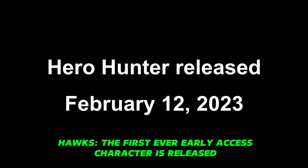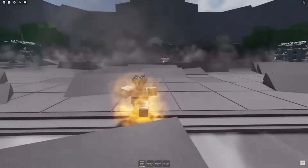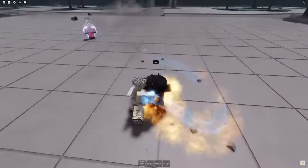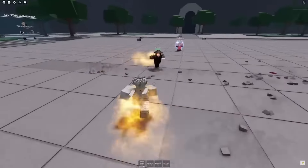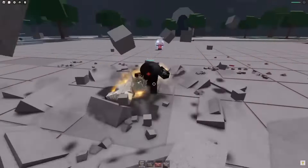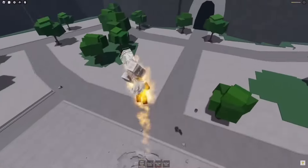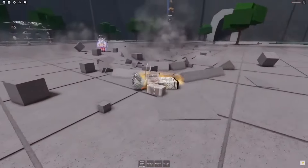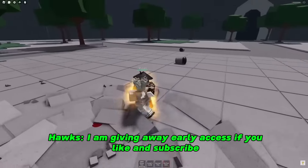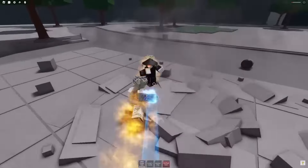In just the span of 12 days, Hero Hunter's base moveset was completed, as well as his rage mode ultimate being upgraded to a transformation with its own special attacks. It had a golden fiery aura and a glowing eye that roughly resembled Garo's rage mode from the One Punch Man anime. After all of this was complete, Hero Hunter was released to the public for free, which meant players no longer had to own the early access game pass to use him. This was the community's first experience with this formula completely played out with a new character released for free.